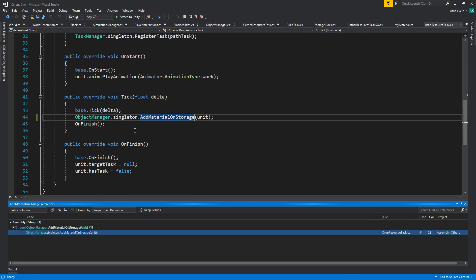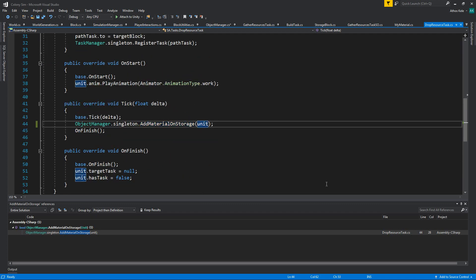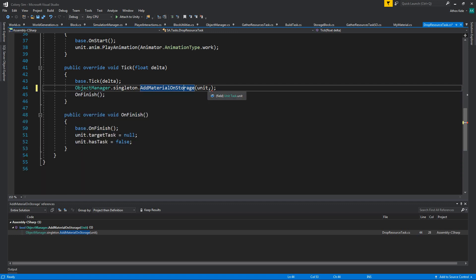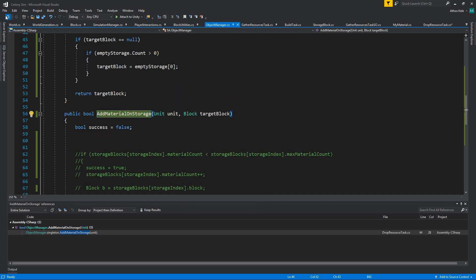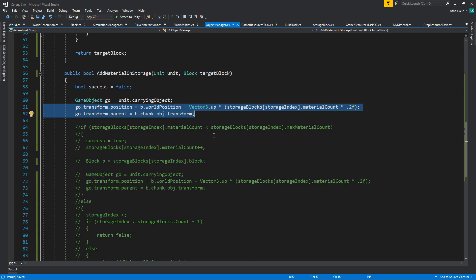Let's find the first case we're using it. We have unit and we also have the target block, so we can pass that block as well — pick definition, block, target block. Add material on storage — actually wait, we didn't get an error. We basically need the storage blocks — not any of that of course. We need a storage block, so let's go back.